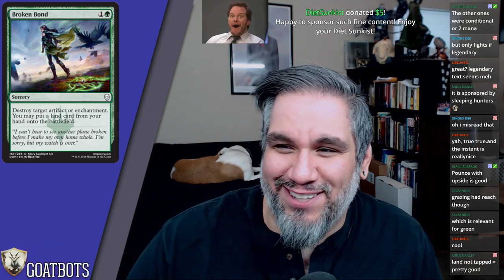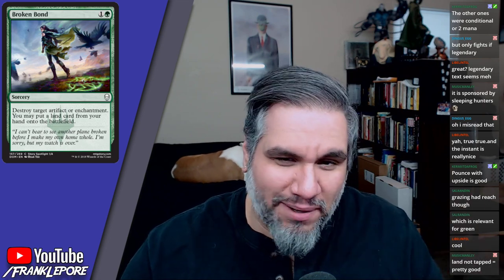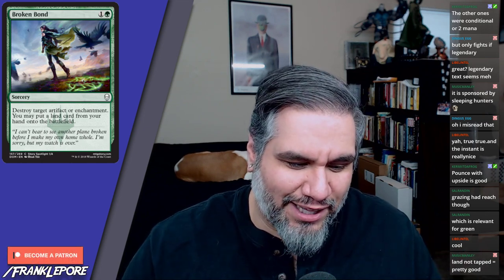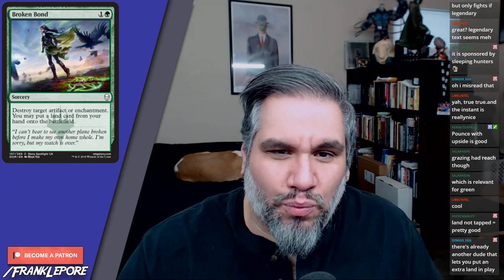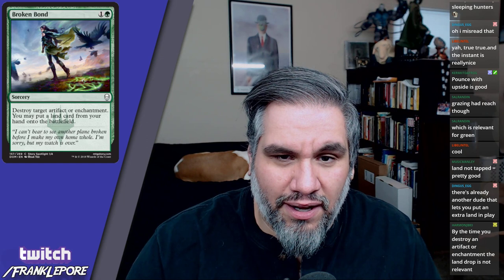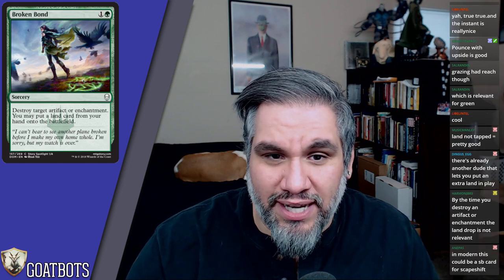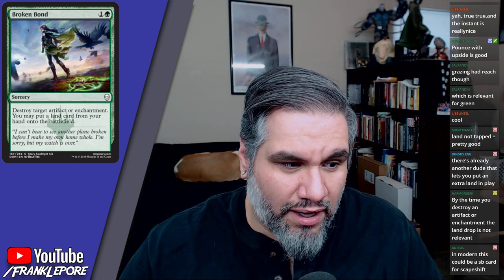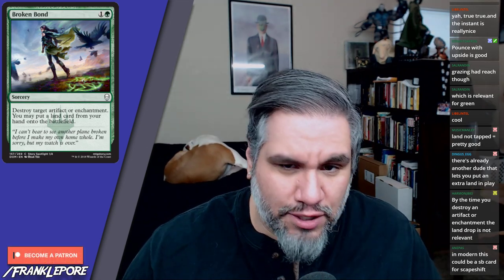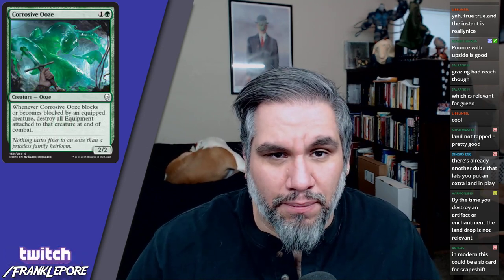I think this card gets worse the longer the game goes. If on turn two they have a cool enchantment you want to kill, then you're ramping — great. But if they're playing Torrential Gearhulk on turn six, not only would instant speed benefit you, you also don't care about putting your eighth or ninth land into play. So I think this is just worse than Naturalize or Appetite for the Hunt right now.